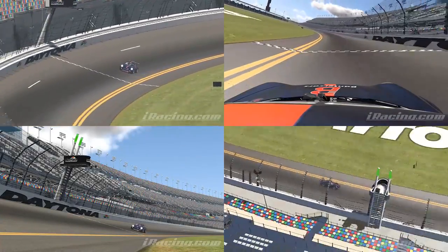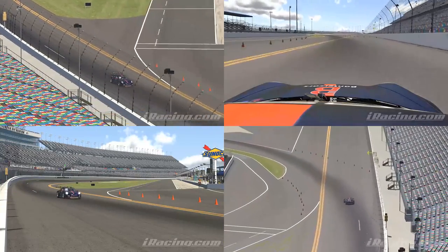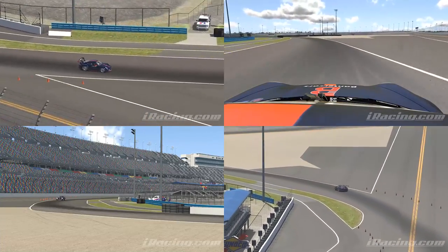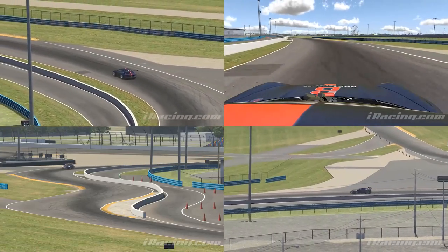Here we are for a lap of the Daytona Big Chunkus International Road Course Speedway Oval Venus. Heading into Turn 1. I'm going to brake in a very straight line, otherwise you're stupid — unless you're me. Just be cautious anyway, so you don't lock up.